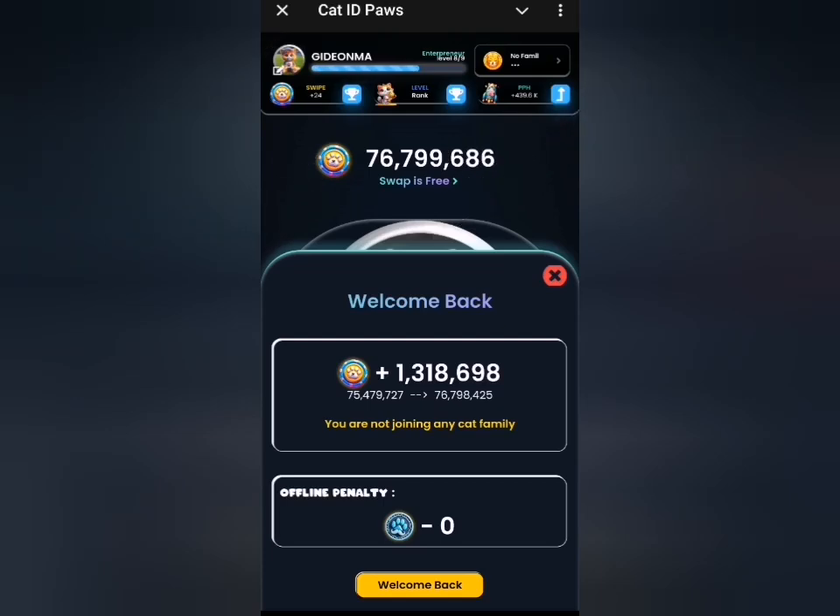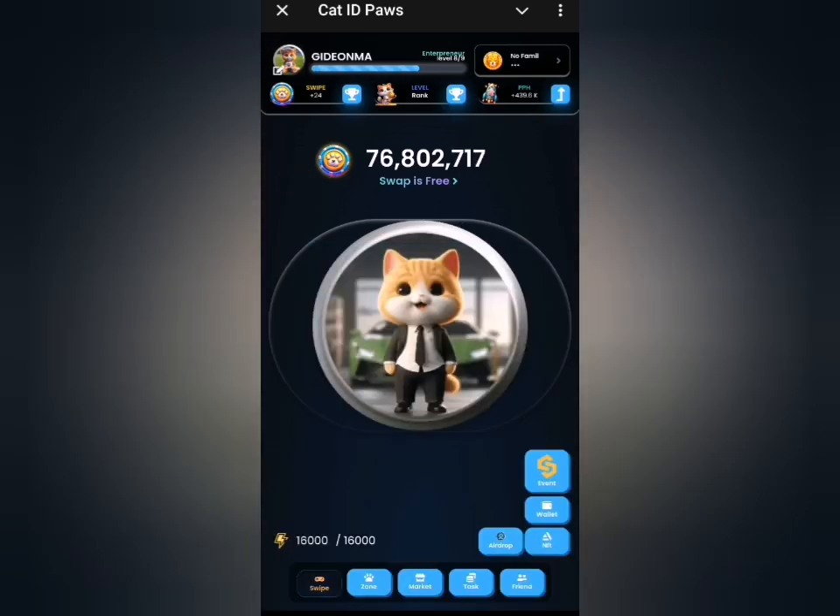Do you notice that each time you log into Cats ID Pause you always have your coin deducted as a penalty for being offline, even if you performed the daily combo or did some tapping that day? The secret is you have to log into this app at least twice a day with at least a four-hour interval — that way you won't get this penalty charge from this airdrop.